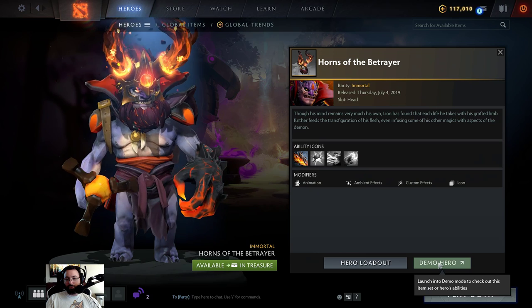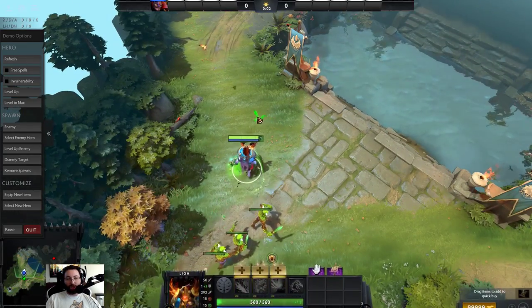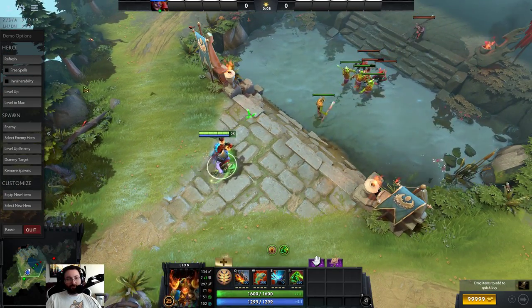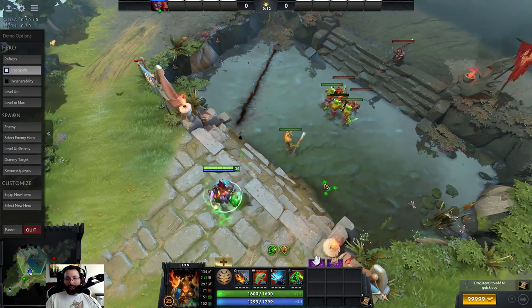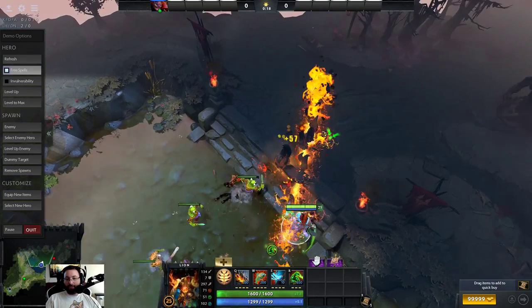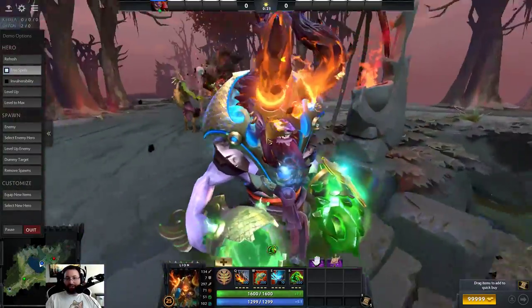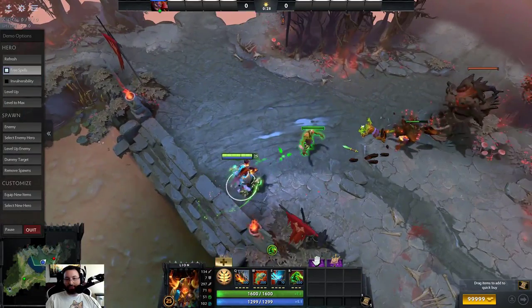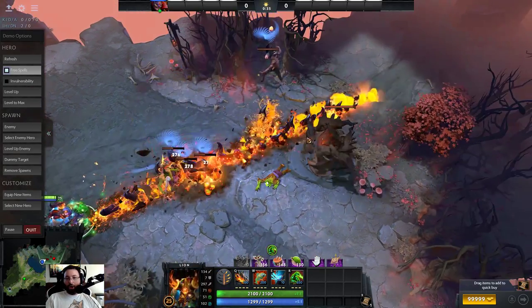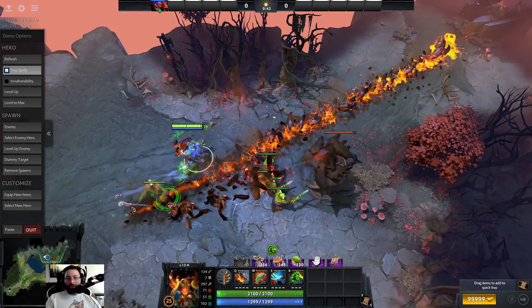Lion — is this Earthspike? Please be Earthspike. Head item with custom Earthspike. Yes! Level two max. Let's test this out. Very nice — it's got the old lava effect. This is the head item, of course. It looks like something Centaur would have — why doesn't Centaur have something like this? Come on, this looks so much better. Let's go for Earthspike range as well, might as well. Very nice.